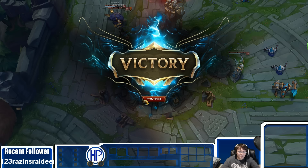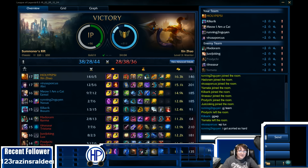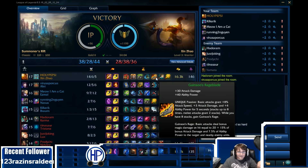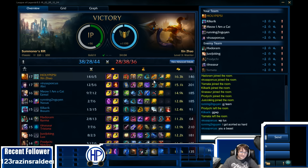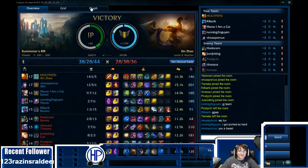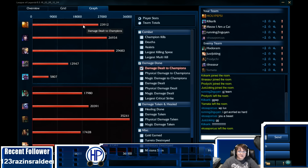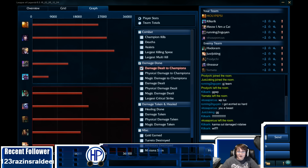I just solo'd Baron Nasher with one lifesteal item that isn't really even a lifesteal item — it does give you lifesteal, but still. Rageblade on Yin is just insanely broken. That damage is just nice because I was split pushing and farming; I wasn't in fights.